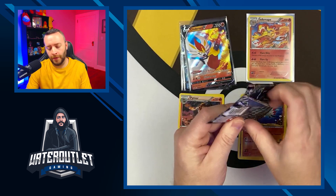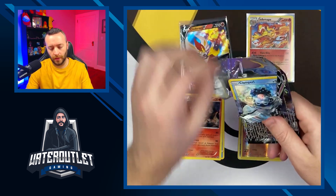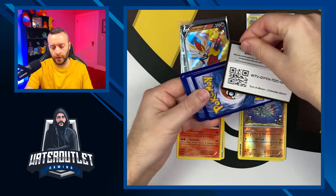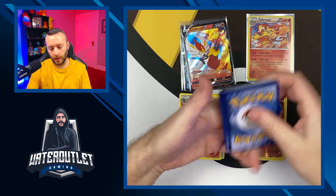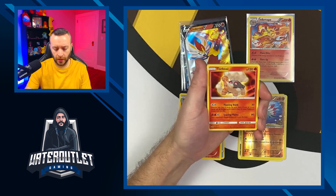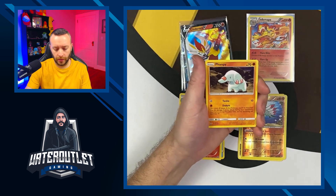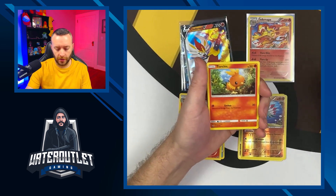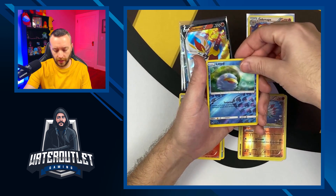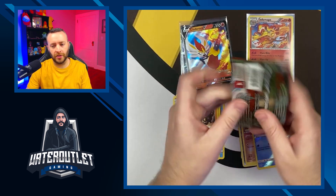I'm glad to have you guys here. Celestial Storm is up. Code card. From the back: energy, Lure Ball, Rainbow Energy, Clamperl, Electrike, Torchic, Onix, first holographic Lotad, and Flygon as our rare. Crimson Invasion is up next.